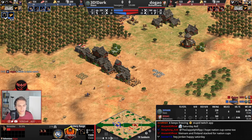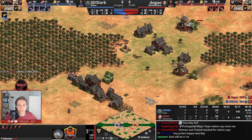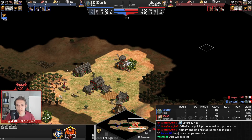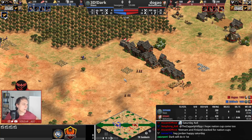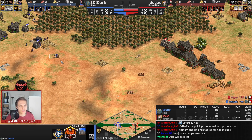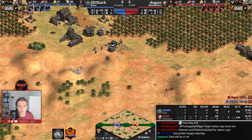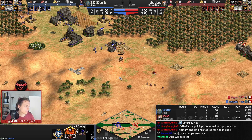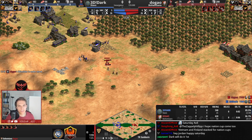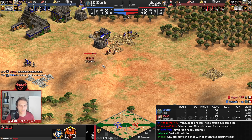If you look at Dugao — he is going for skirmishers now and also went for the second berry bush. He is not going for the blacksmith yet. He doesn't see the sheep here. I'm not sure if Dugao has played this map too often, because there is a likelihood that the sheep are there. His scout was busy with something else. Skirmishers going forward — he doesn't have fletching yet. Without fletching, you're not really in a position to put on too much aggression.